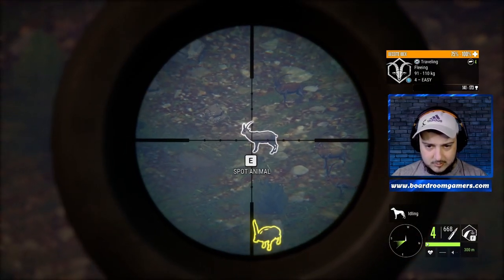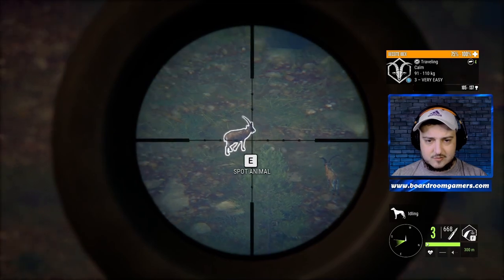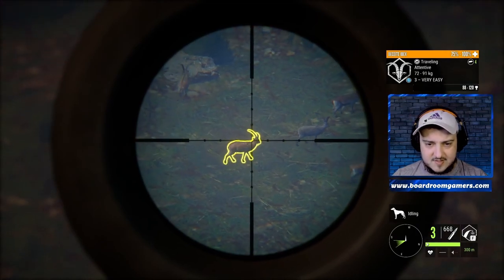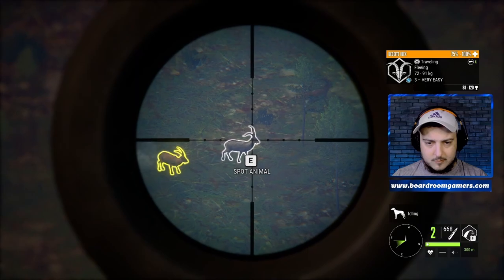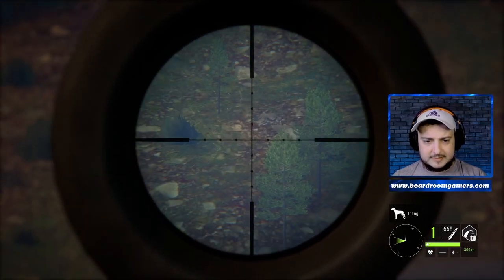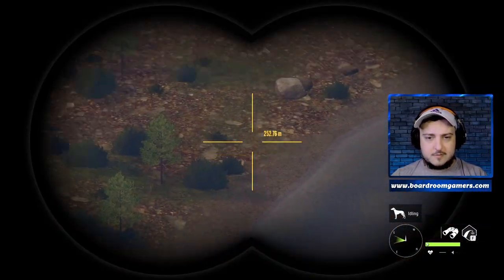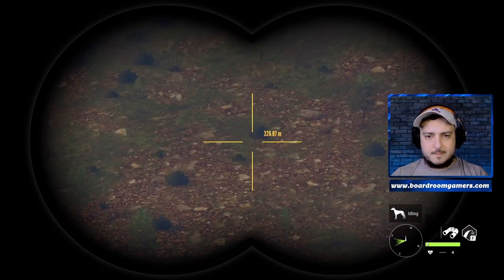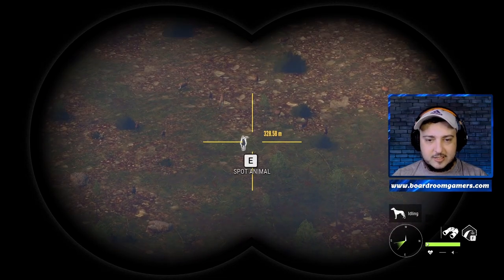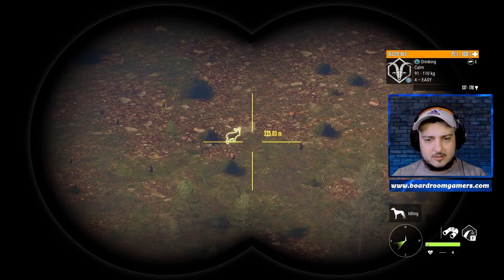We're going to take the M1, select that guy first, and let's go. We got two. These guys are still calm but starting to travel, which is odd. Let's take out the binoculars. You might actually be able to move the tripod a little bit closer. Here we go — they're calm, they're drinking. Let's do it.